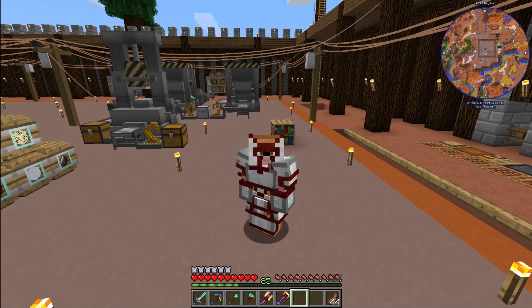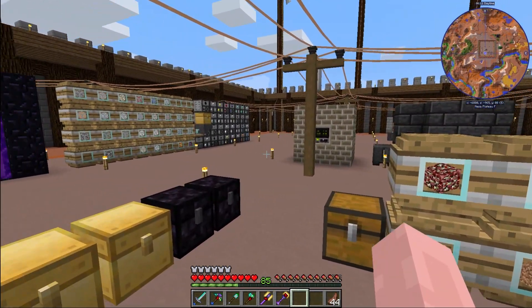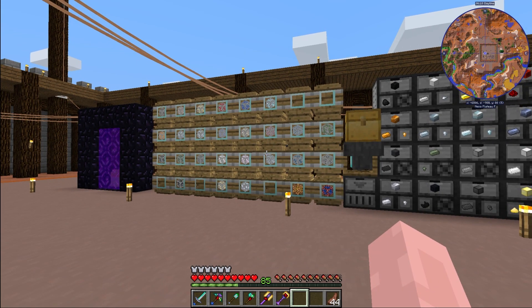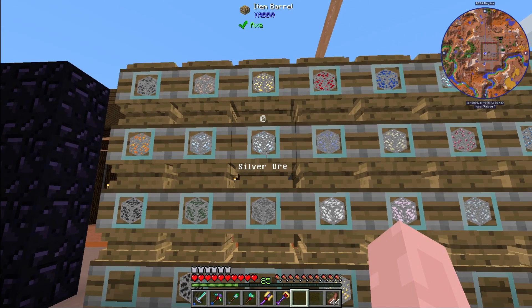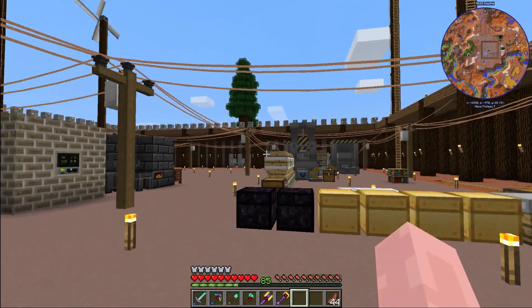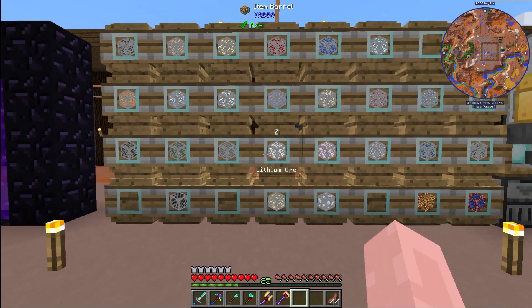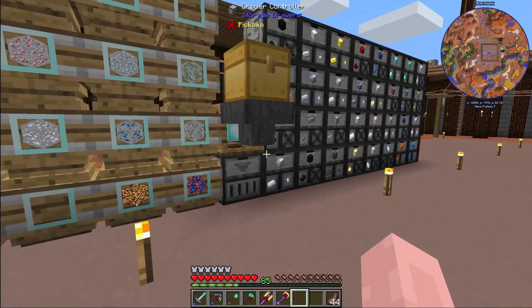Hey everybody, Kelly Engineering here, welcome to episode seven of Stage Learning. In between episodes I was incredibly busy and did more than I said I was going to do. I said I was only going to do a mining run, but after the mining run I figured I need a place to store all the stuff I'm getting, so I have a bunch of yabba barrels here holding all of the ore. Stuff that can't go inside the crusher and the sieve I'm throwing in here - things like coal, electrotene, certus quartz, all that type of stuff is sitting in a barrel.